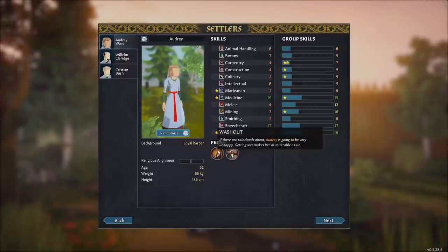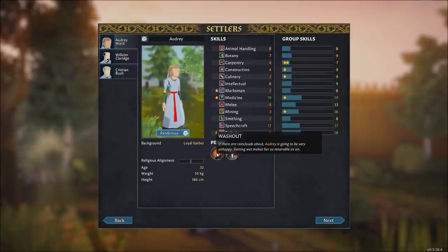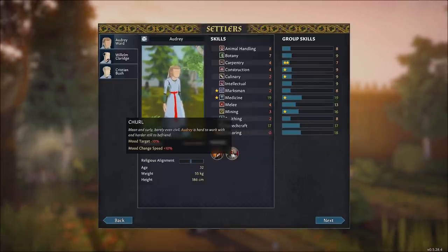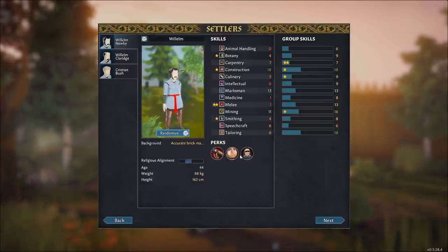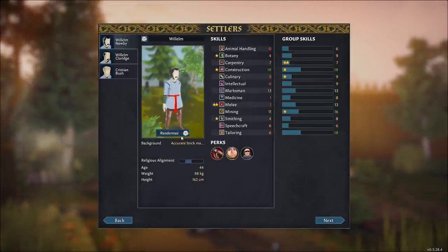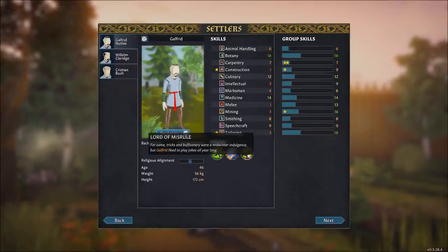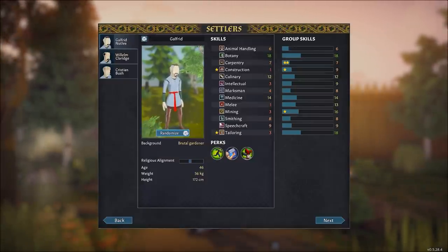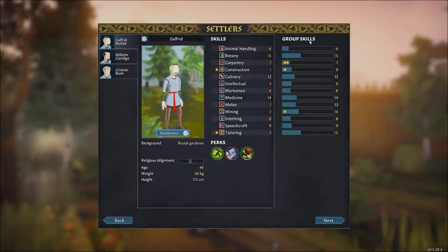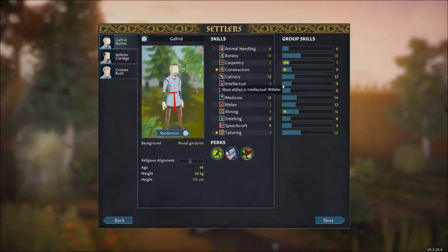Beyond skills, we should also consider their perks. Perks can be good or bad for characters and give them a bit more personality. For example, a Washout means getting wet makes her miserable; Churlish means reduced mood; Somnolent means she sleeps a lot; a Gobbler eats food really fast. There's also a group skills graphic that takes an aggregate of all your characters to show how well-rounded your group is — quite helpful to make sure you're not missing something important.